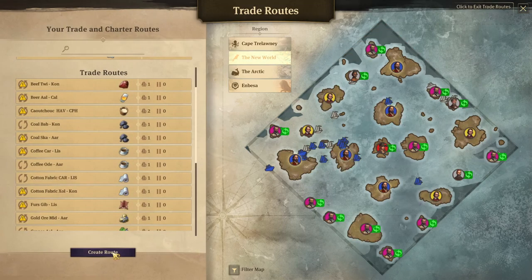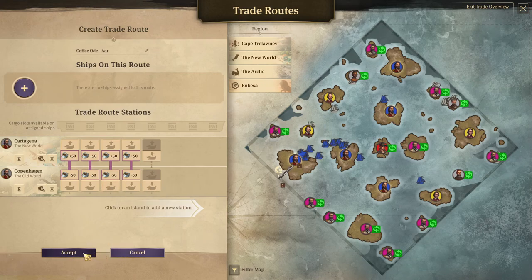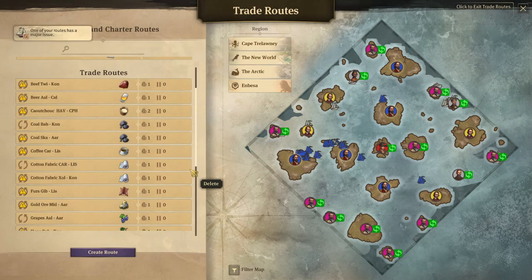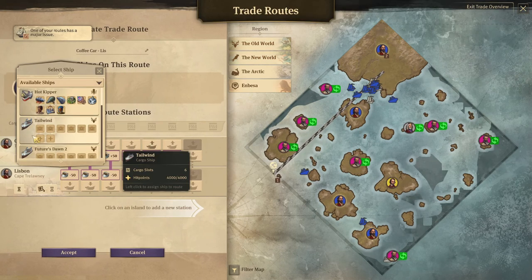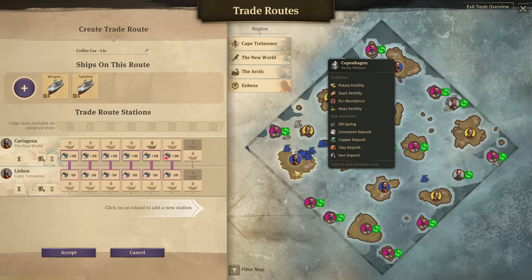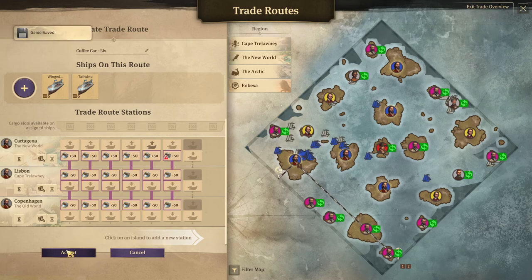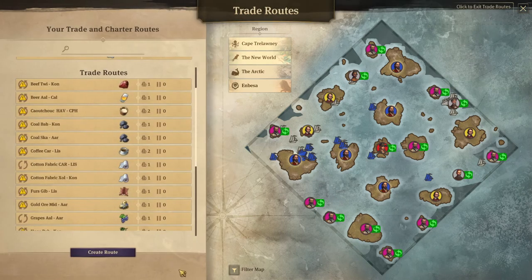We'll stick another ship on that route and cancel this one — let's take you off and delete that. Then we'll put tailwind on this as well and add another island in the old world: Copenhagen will also unload.